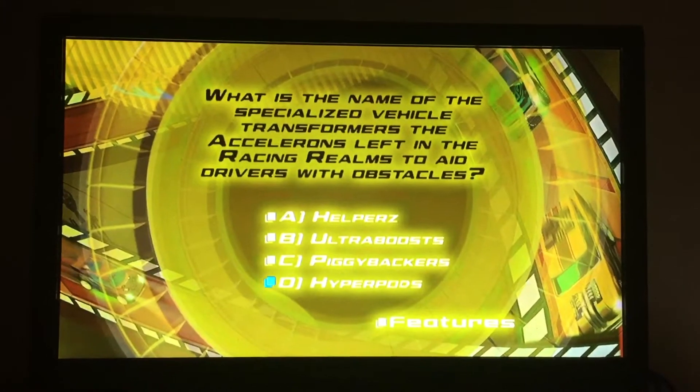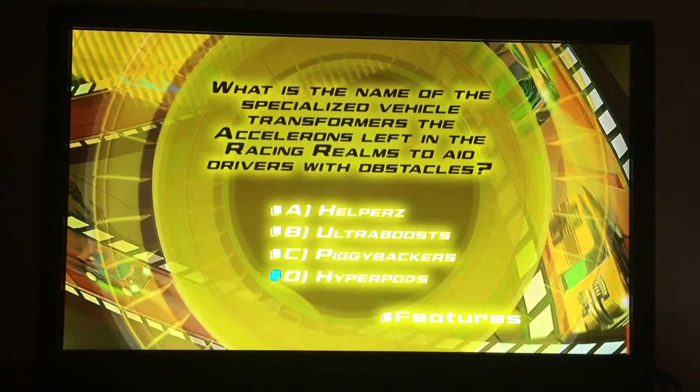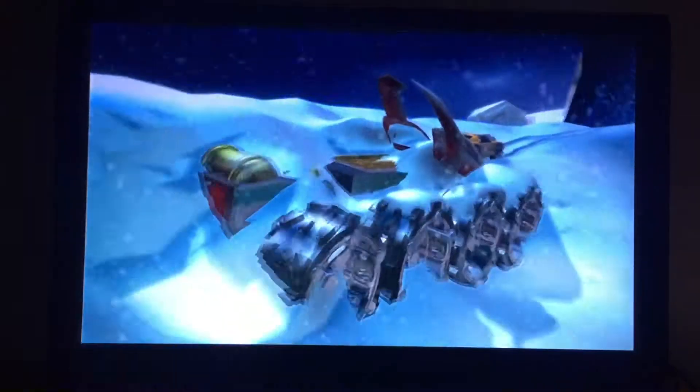A, helpers. B, ultra boosts. C, piggybackers. Or D, hyperpods. Acceleron hyperpods are great when you need a helping hand, but you never know where they're going to be hidden, so you need to be alert.